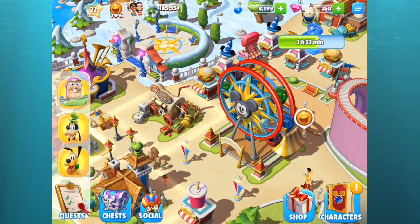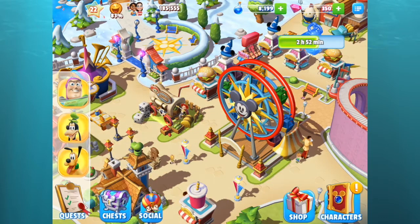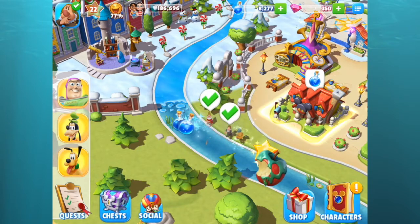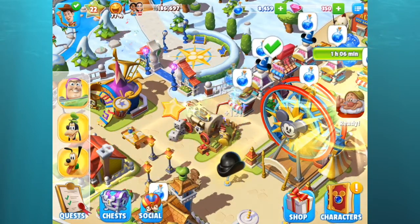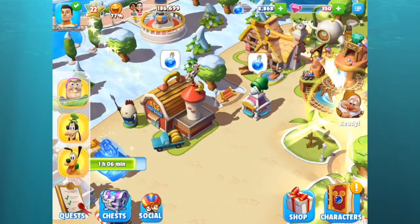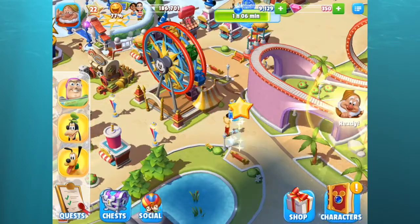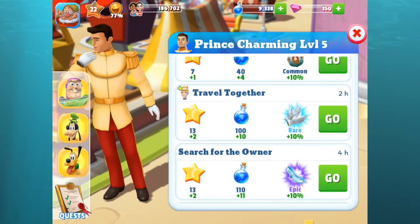Look at all the happiness — it went up to 83 now! I was worried it was dropping before but I've managed to pick it back up. Some of my characters are finishing up so I'm just collecting from them and from my attractions. I just saw Mickey's ears hat!